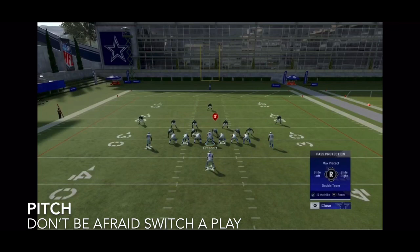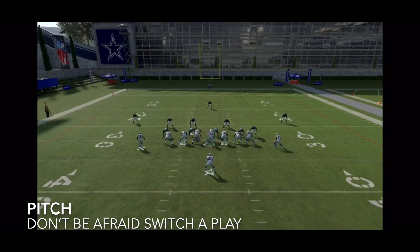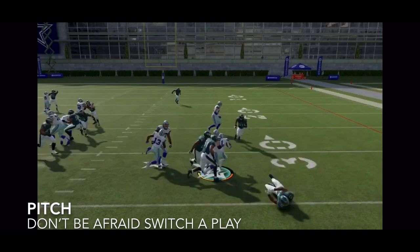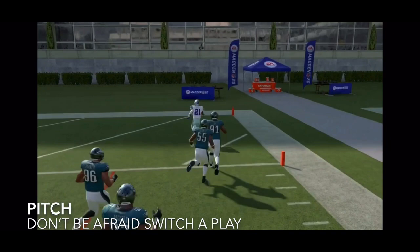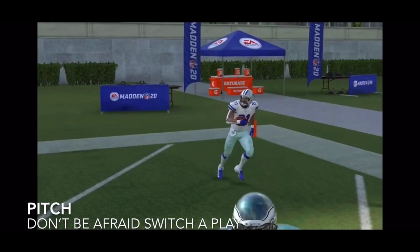On the pitch run, same thing — I like to double team the edge. It gives me just a little more leverage when I run. Then it's a simple run, do your moves, and it's an easy touchdown. All my run plays I'm always double teaming either the inside or outside, and it just helps me with an extra block where I want to go.